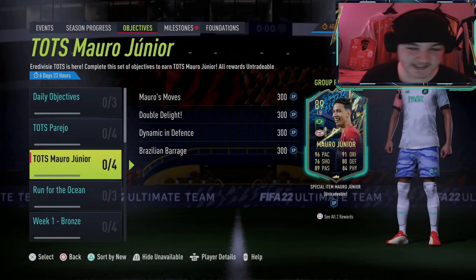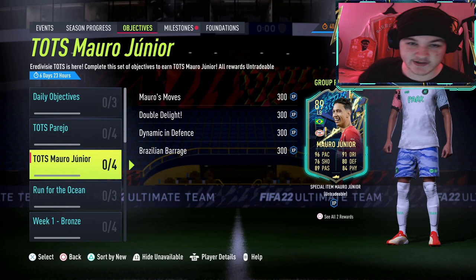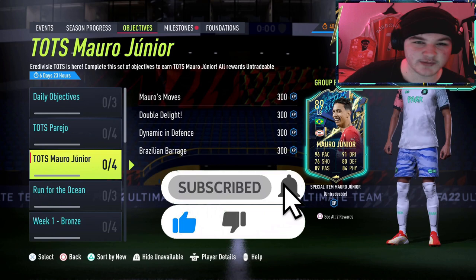We've just done a Team of the Season for the Aho objective, which was an online objective. I like how EA are adding the two objectives back together again, so we're going to have an offline objective and an online objective to work through. If you guys are enjoying these objective guides, we're going to get some player reviews out as well tonight, so drop a like and subscribe.